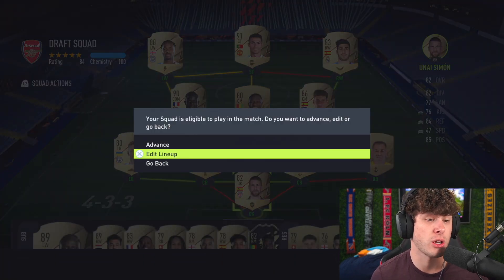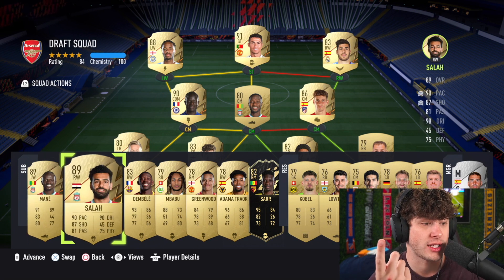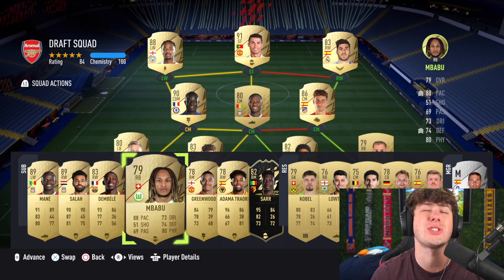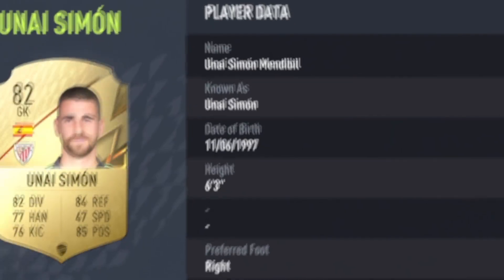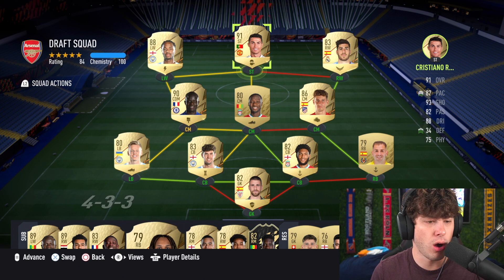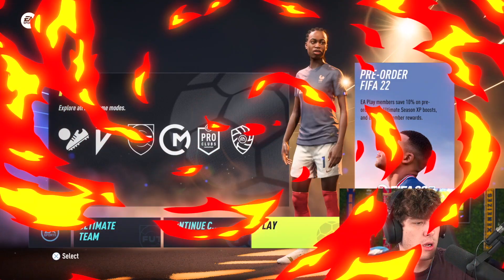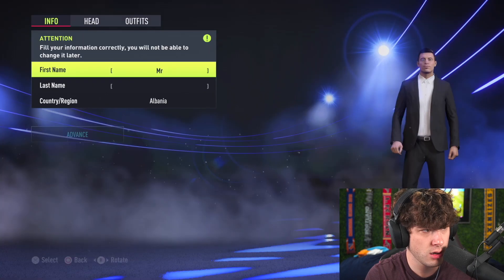I wonder what the chat is saying about this draft. Have we done well? I feel like we've actually done really well. For career mode though, what are we missing? We're missing midfielders. We have pretty much one backup midfielder - well, we have Greenwood and Fellaini. So many wingers, man - you guys aren't wrong about that. So many wingers and a low-rated keeper. Alright boys, we have our team sorted. I think it's time we put all these boys into our career mode team. We got three seasons to do it. We have a few older players but also a lot of young players as well. Alright, new career mode here. You're going to see the team that I put them on. Mr. Draft is our name.